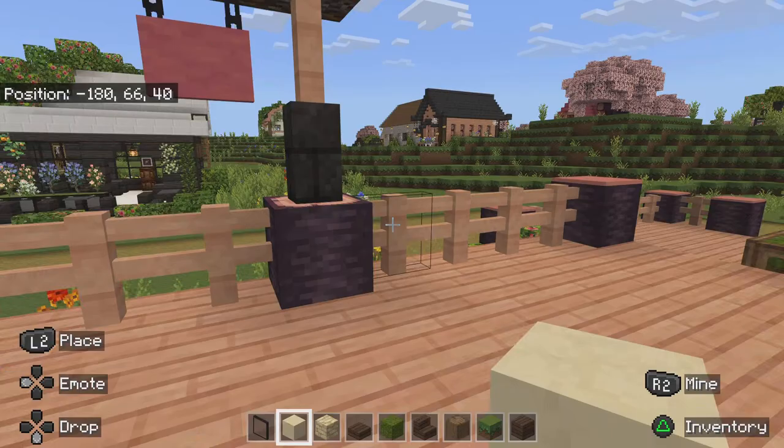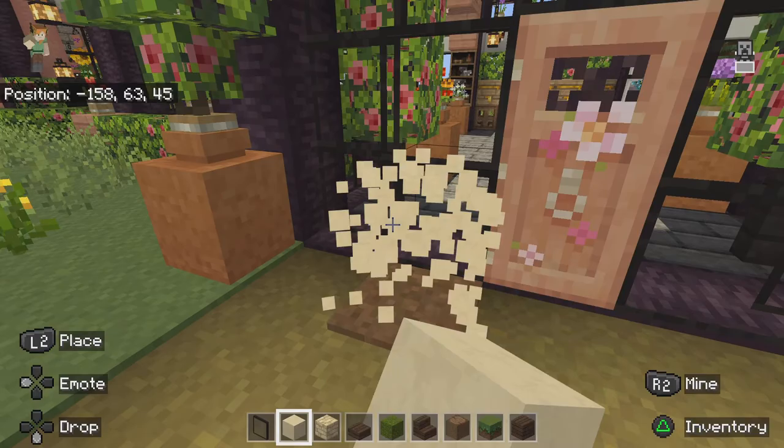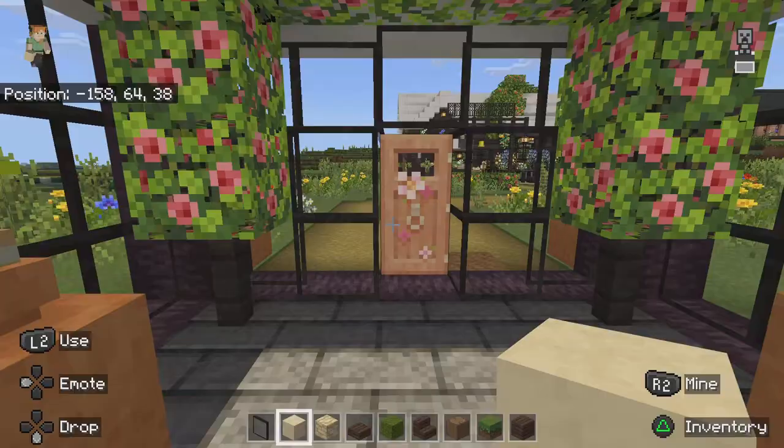Beside it, I think I built a nursery. Yeah, there's my little nursery. I have some bees in here — this is the nursery where you can buy more flowers for the flower shop. I like the bees.